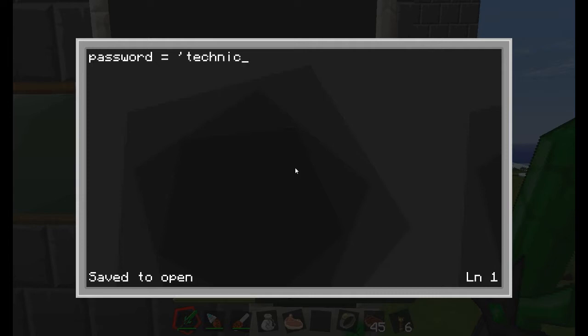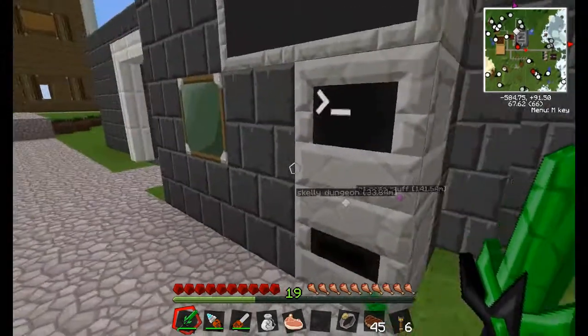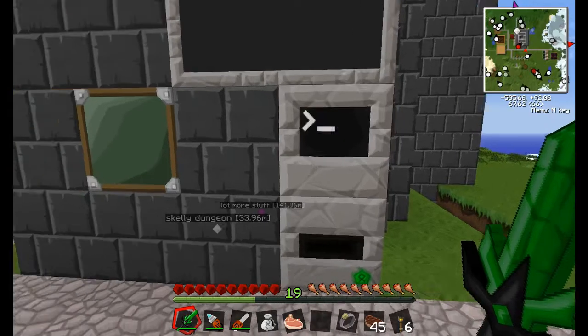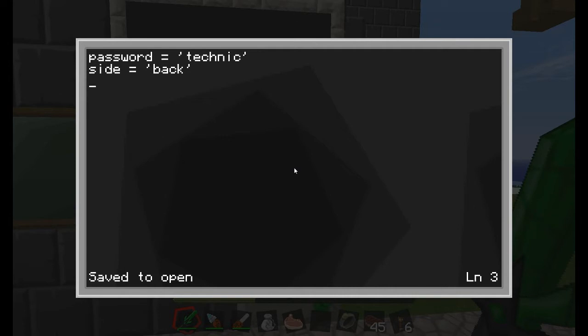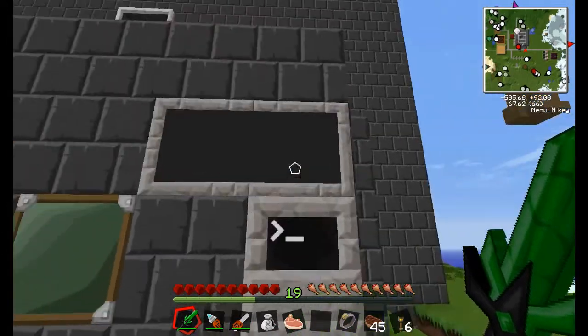I'm just going to make 'technic' the password because it'll be easy to remember, and there's no one else on the server so it doesn't really matter. Next — the cables are coming out of the back of my computer, so the 'side' variable I use in the code actually means the back of the computer. And when I talk about the monitor, I'll use 'screen' equals 'top'.